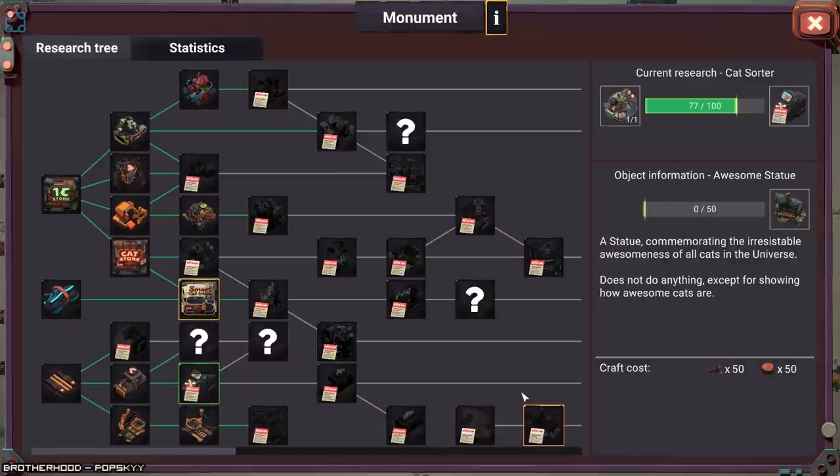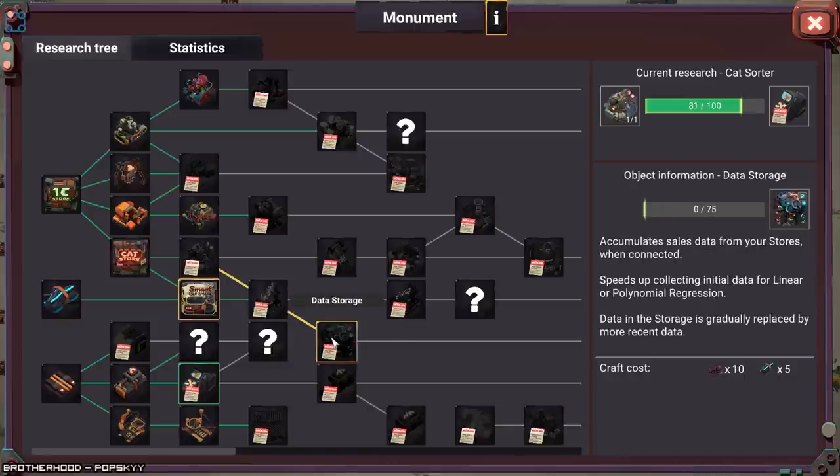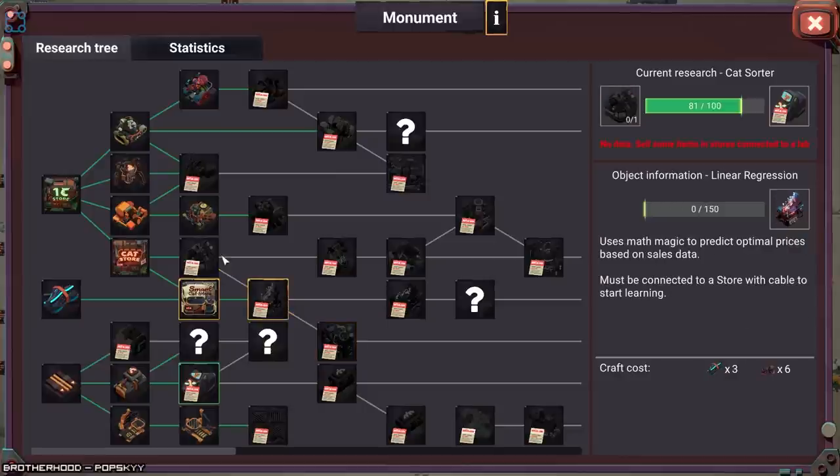Turing Tree. Conveys game of life. A statue commemorating the irresistible awesomeness of all cats in the universe — does not do anything, except for showing how awesome cats are. That's adorable. I'll have to look at these.